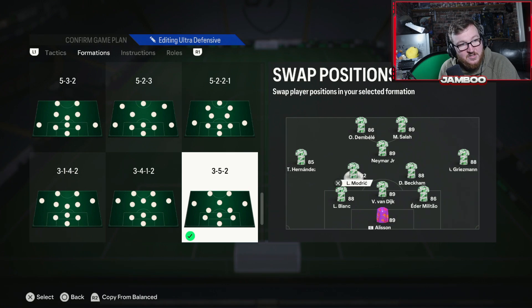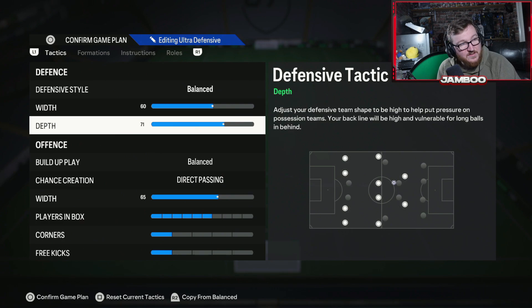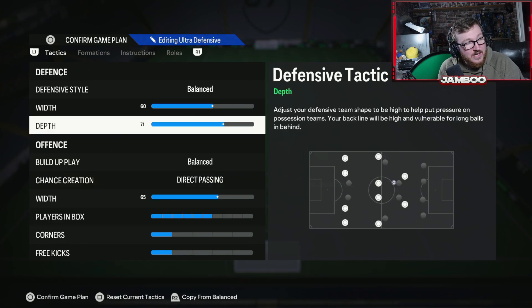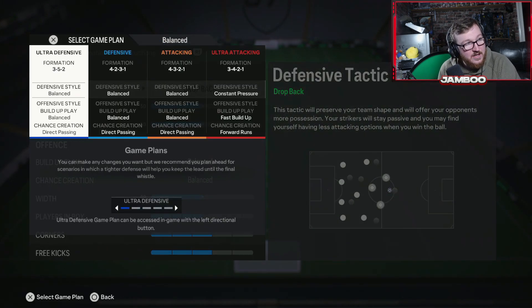I've scrapped CDMs — we just have box-to-box midfielders these days. If you do struggle defensively you can throw a CDM in there, but it won't be quite as fluid in attack. For the actual tactics we've got 71 depth, direct passing, and six players in the box. The 3-5-2 is a formation you just start games with — pretty good both defensively and offensively.